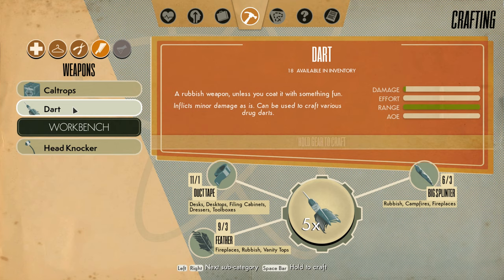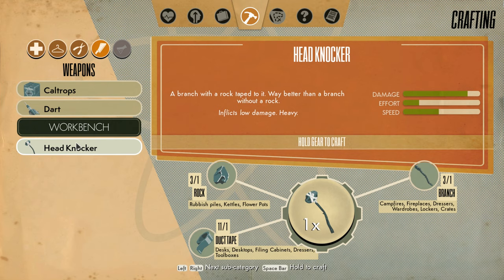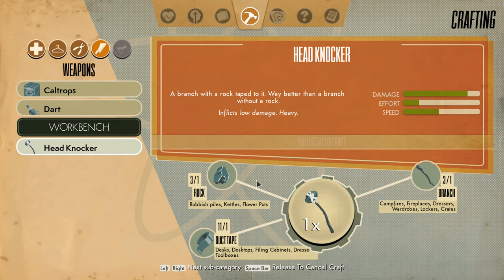I already have a bunch of darts, so making more is kind of meh — they're a rubbish weapon unless you coat them with something fun, like a sleeping dart or poison dart. Caltrops hurt people's feet, causing minor damage and temporary reduced movement. The headknocker is just a rock taped to a branch — inflicts low damage but it's heavy. It's not like I need to hold on to branches, rocks, or duct tape; they're not precious.